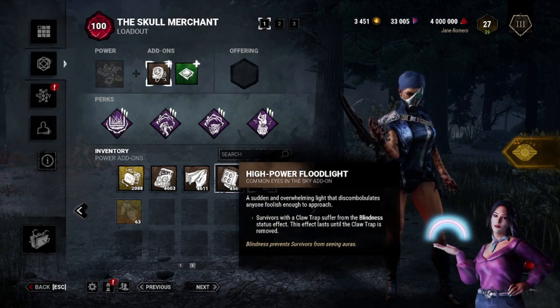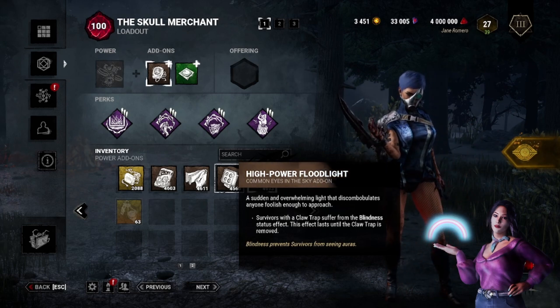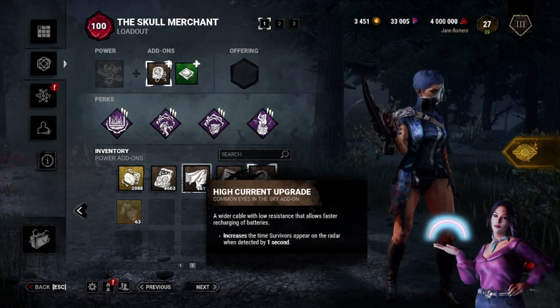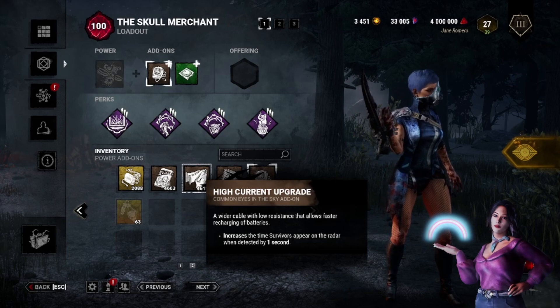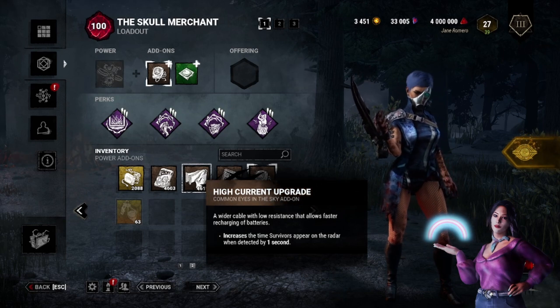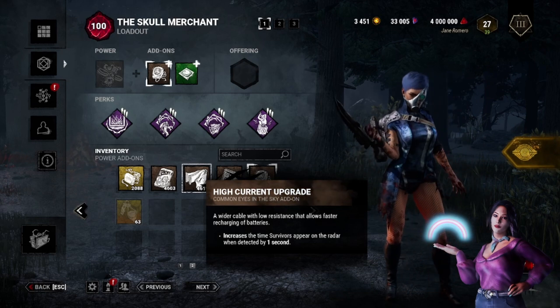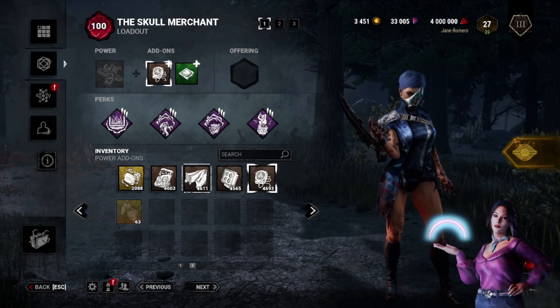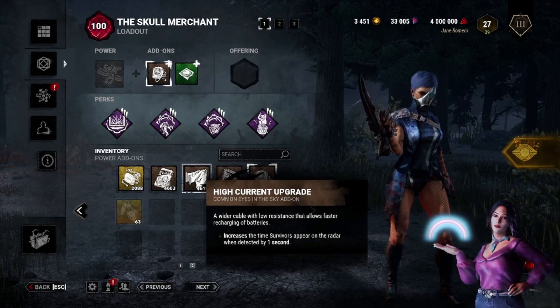This add-on, in my opinion, is one of the strongest — it's just a brown add-on and considering what it does I think it's a lot. There's another add-on that only applies blindness if they get a claw trap — that can work against people who need Windows of Opportunity to loop. And there's an interesting add-on that gives you an extra second of a survivor appearing on the radar when detected by a scan line. This might look unimportant, but not only do you have the survivor on your radar longer — you also get the haste for longer. I didn't play it much but I feel it can have more uses than we want to admit.